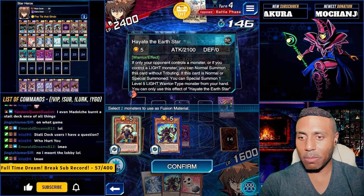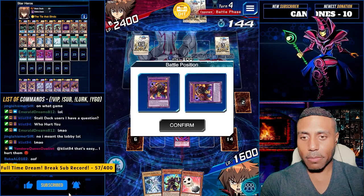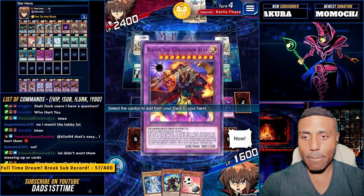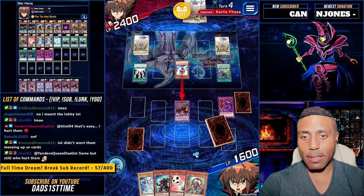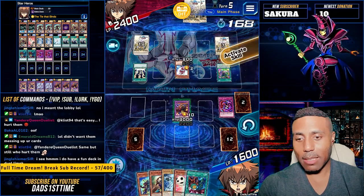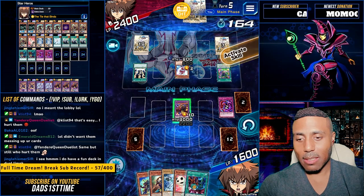Which one summons from the grave? Let's go. This'll do. Activate. We will add you. Come on, Hayate. You just realized you lost the Duel Summon. Polly, Polly. Do we even wanna use Polly? We'll use Polly.